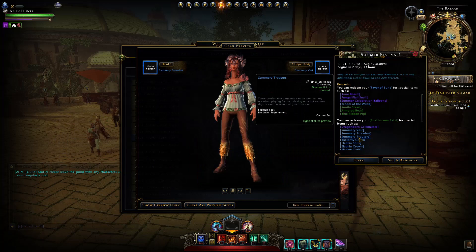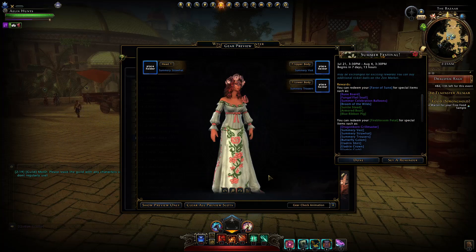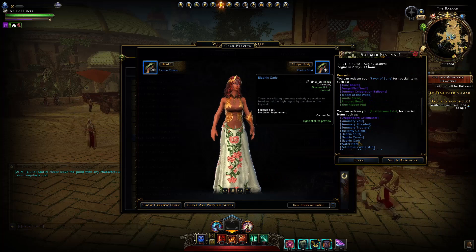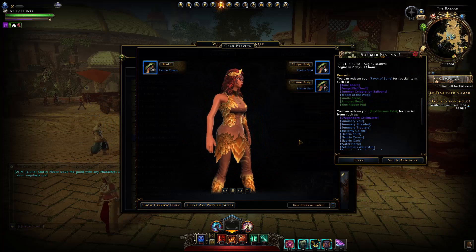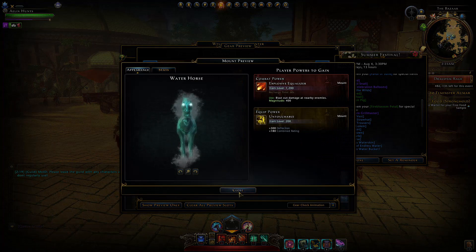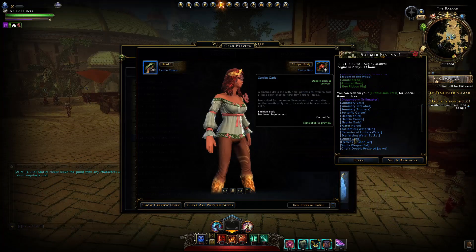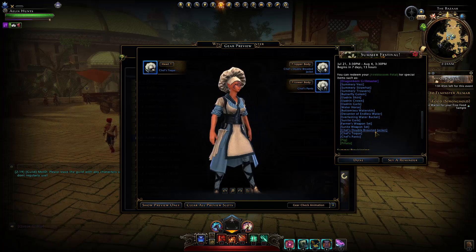We also have the summery fashion just here — I swear we've had this in the game before. Personally, what I really like is the Elydrin fashion. I believe we've had this last year; I just never really played the summer festival last year and never got this stuff. You'll still be able to obtain things like your ward or horse, and otherwise a bunch more fashion items — most of which I'm not a real fan of.